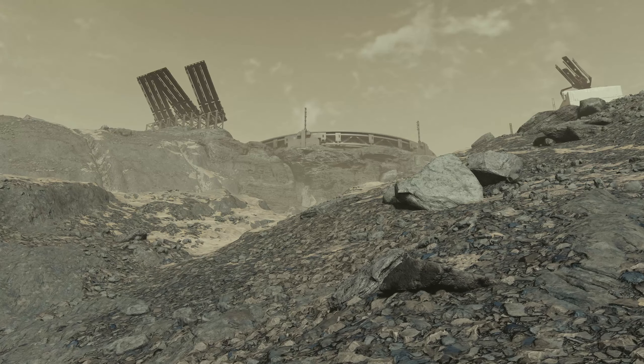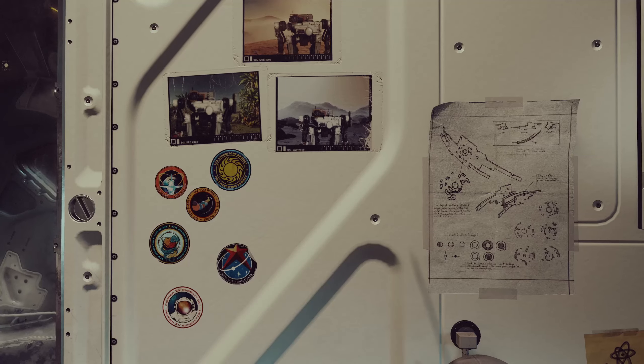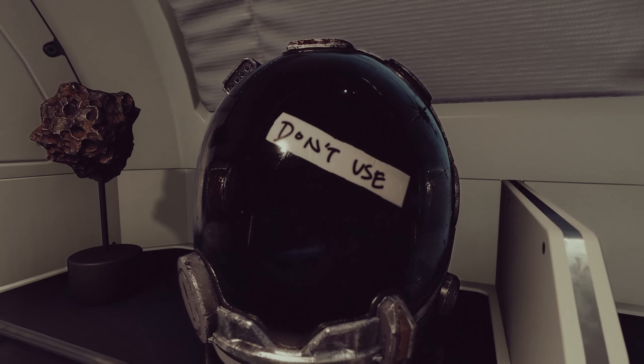There are many small details and fun things to find in the world of Starfield. A lot of them can be found on the first ship we have access to, the Frontier. This is Barret's old ship, and because of this, we can find various notes and trinkets from his time with Constellation, one of which is a broken helmet that sits above the bed.